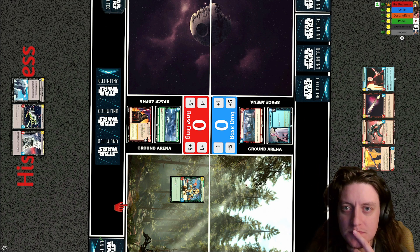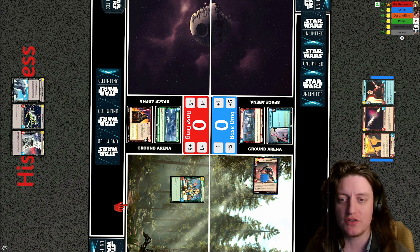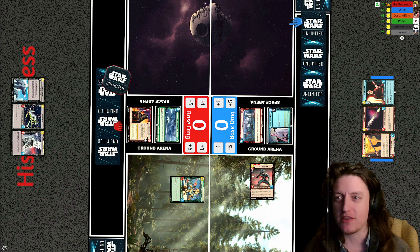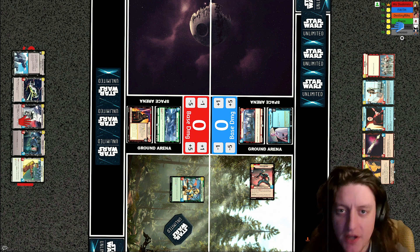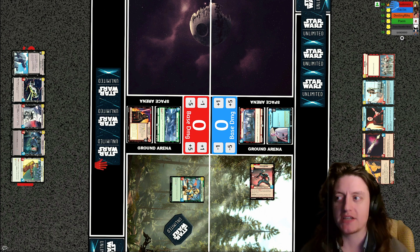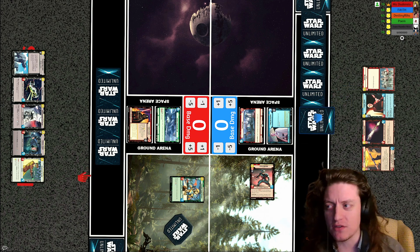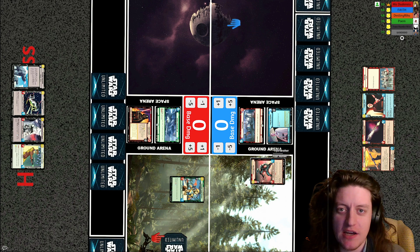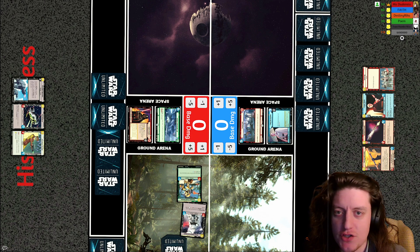Over here we have Faith's build, which is an aggro Krennic, and we're going to see if this can do better than the more commonly seen Krennic builds. There have been a fair few command Krennic builds, but command Krennic hasn't really been able to do that well — it hasn't been quite up to the challenge of dealing with Vader. So we're going to see if aggression Krennic can do better against a Vader build, even if it's a less conventional one.